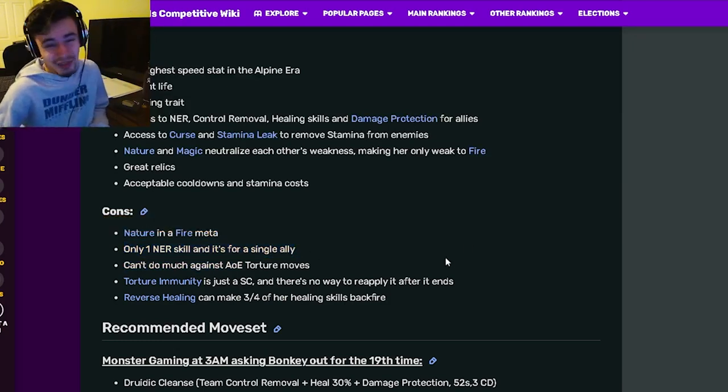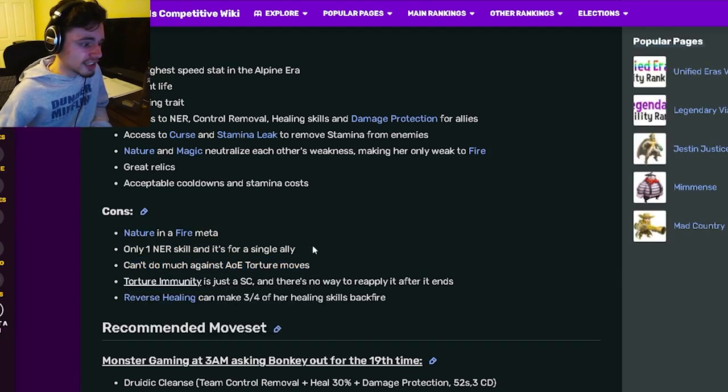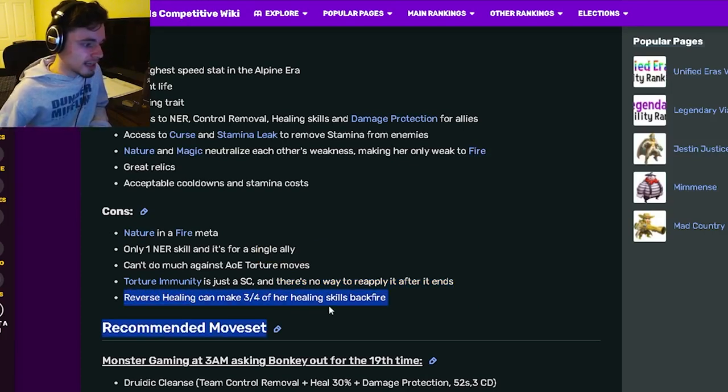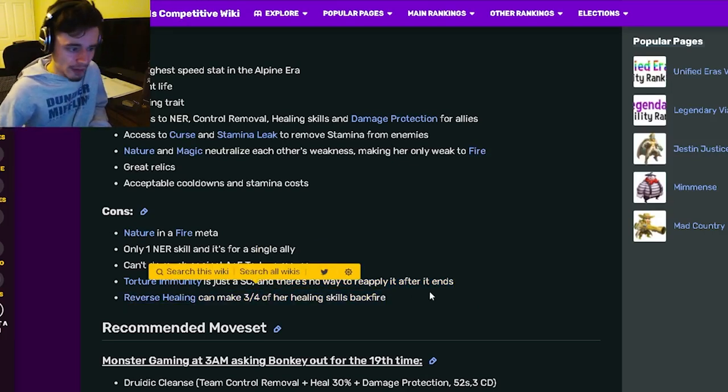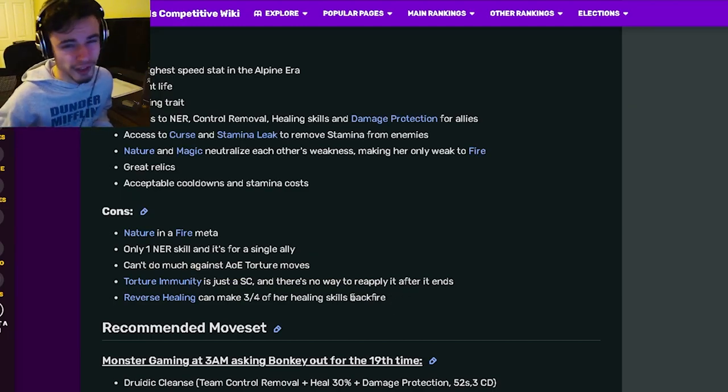Nature and magic neutralize each other's weaknesses, making her only weak to fire, which is really good. She also has great relics. Her cons are: she's in the nature and fire meta, only one NER skill — though at least she has one — and she can't do much against AOE tortures. Torture immunity is just a status caster, meaning there's no way to reapply it after it ends.